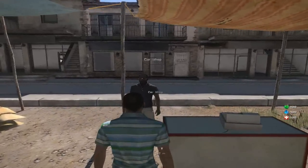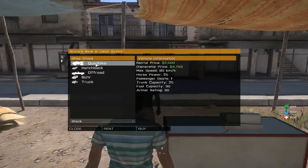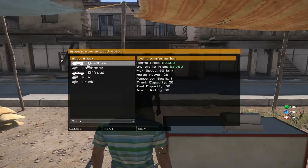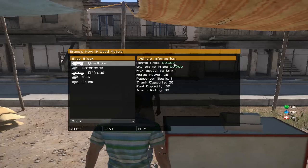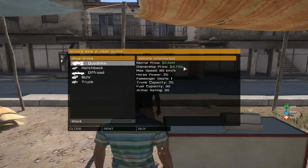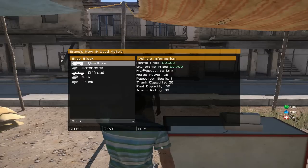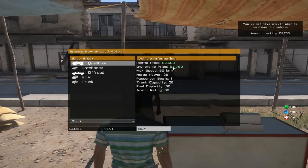Anyway, I'm at the car shop now. You have five choices here, from cheapest to most expensive. You have the quad bike, which has a rental price of 2,500, or an ownership price of 3,750. Depending on how much money you spawn with and how much you earn every five minutes on the server, I would honestly suggest you just buy it. This would definitely be the first vehicle you want. If you can't buy it or the prices are different and you have less money, then rent it.